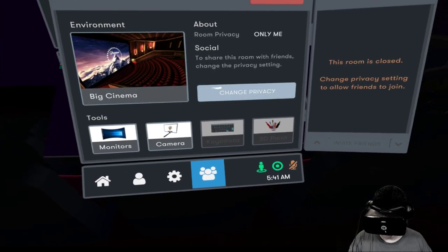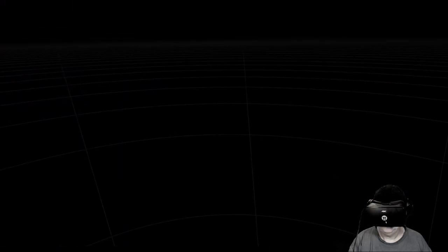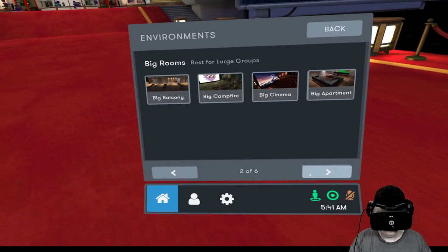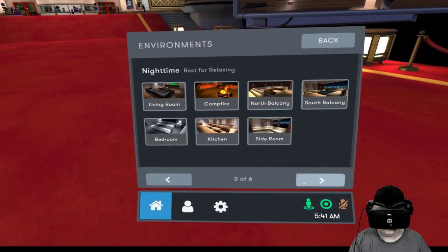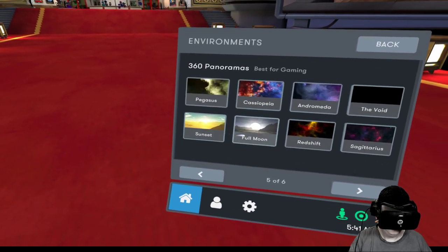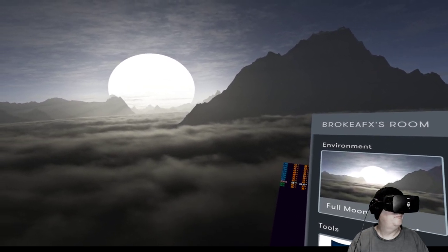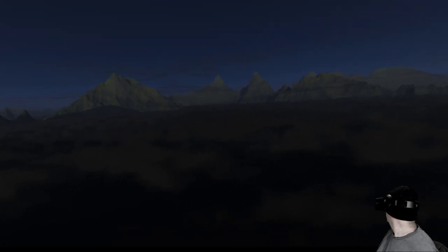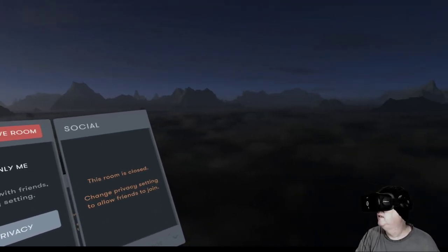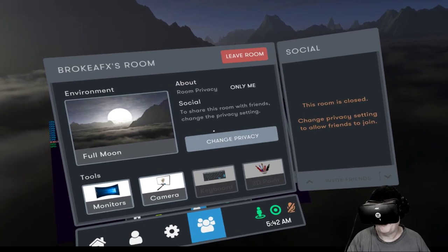They have a lot of cool different types of rooms — campfires, theaters, big campfires, big cinemas, big apartments, lots of different rooms and houses, a bedroom, Andromeda, and a full moon room. This one looks kind of cool — we're up in the clouds looking at a big old moon. Right now I just have it set to myself so I can make the video.